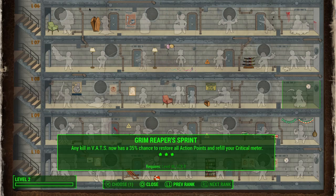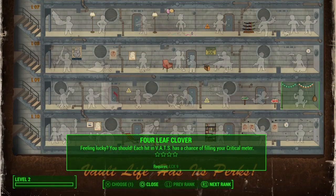At the top level, there's around a 35% chance to restore action points. Then there's Four Leaf Clover — every hit in VATS, not just kills, has a chance of refilling your critical meter, which again lets you pour out those criticals.